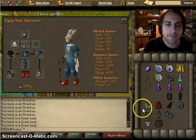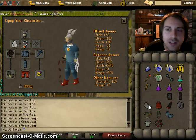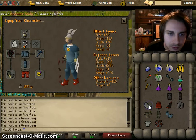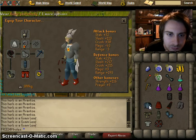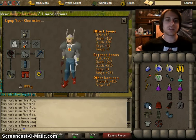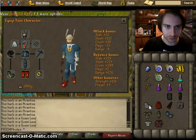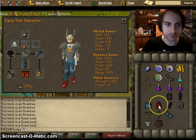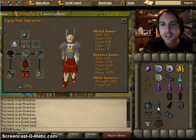At level 50 defense — and I think 50 strength — you can wear a granite platebody, which has significantly higher range defense bonus and a little bit higher on all the other stats compared to the rune platebody. At 60 defense you can wear a dragon plate skirt. All of these are relatively affordable.